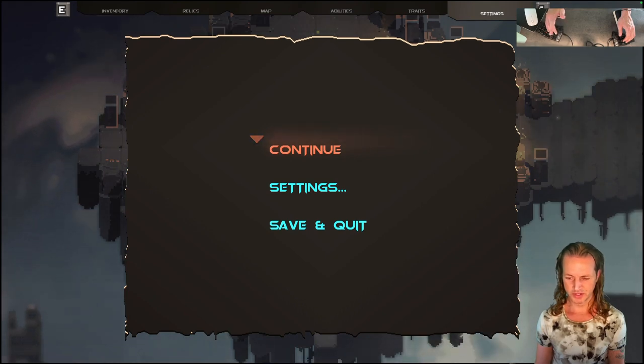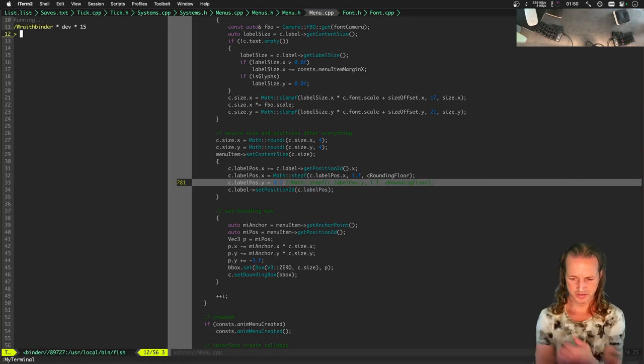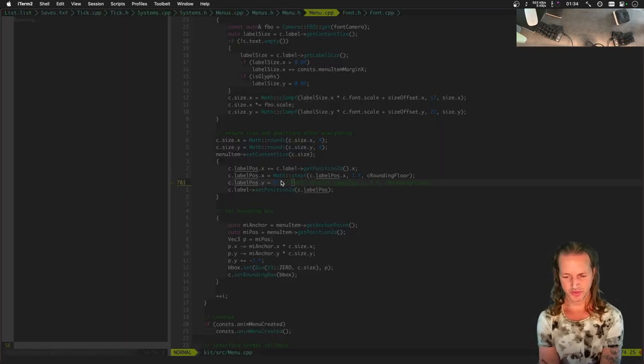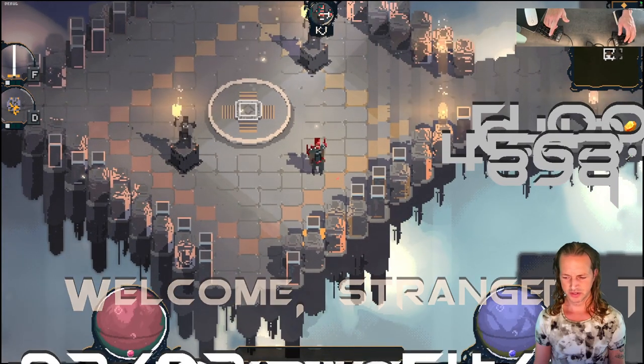For some reason it has something to do with the default font. We do have a label pause — I wonder if it's this set position 2D. I'm probably wasting too much time on this one thing. I can figure out the exact alignment of menu stuff later. The bigger picture is that we've got the right font. Let's start getting these other fonts to look good.